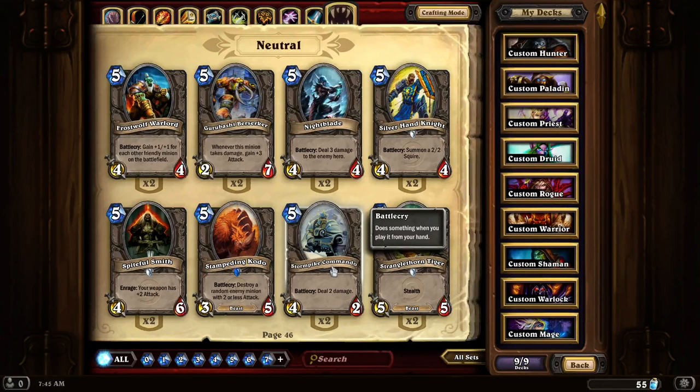Stormwind Commando. It has low attack and low hit points, but it does deal 2 damage when it gets summoned. So this is really good at taking out some of those minions that have 2 hit points.